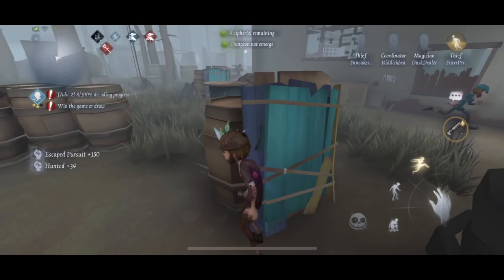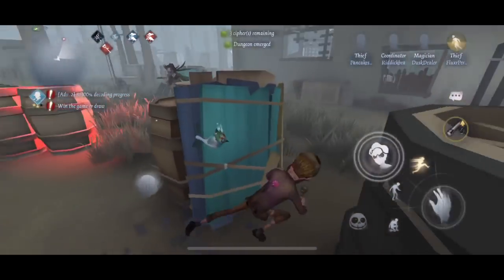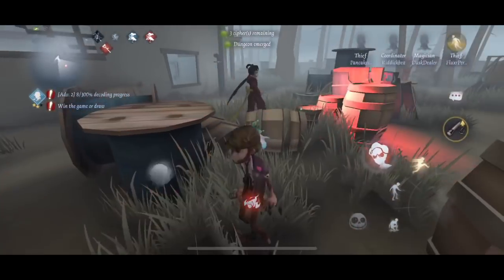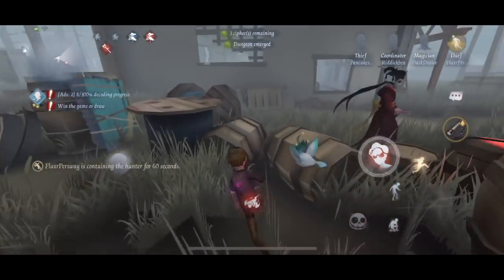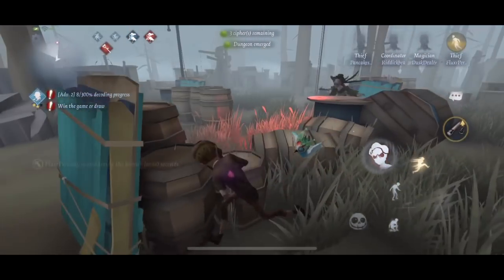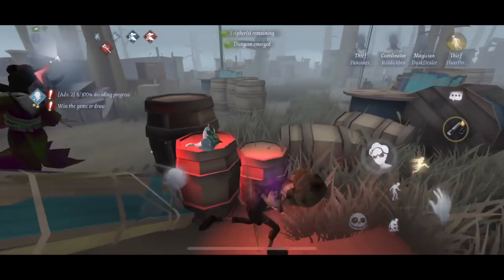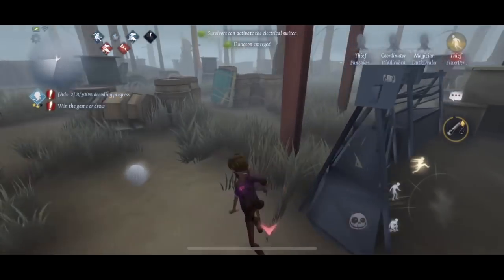Now I'm going to show you again — she's going to come after me and I want you to see what I do right and wrong. I'm not throwing these pallets down; I have that fenced-in area and I'm using it to my advantage. I know she's going to try to teleport or rush through — that's what a lot of hunters like to do, Geishas specifically. See how she hit that — she thought I was going to throw the pallet down, and if I did she would have hit me.